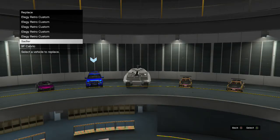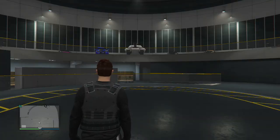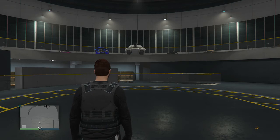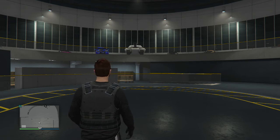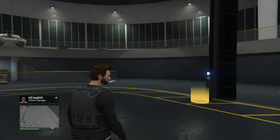Okay yeah, so we're gonna replace over this car. You see the Saddler — the Saddler is actually put in the spot where my original Emperor was. And then when I replaced the car, it put the Emperor back.